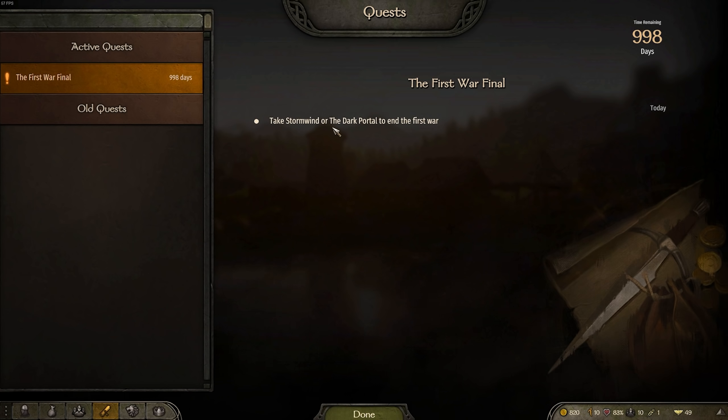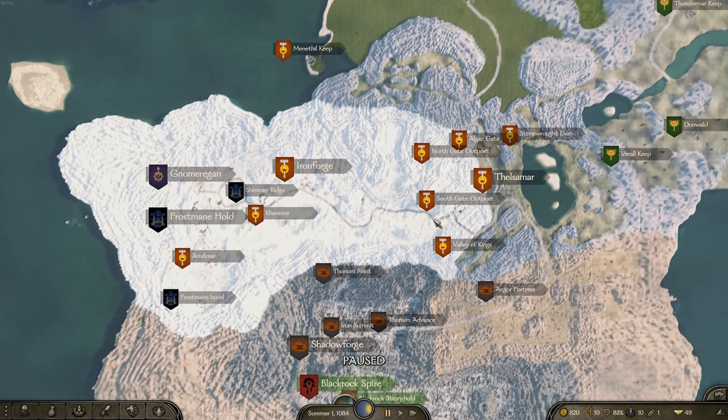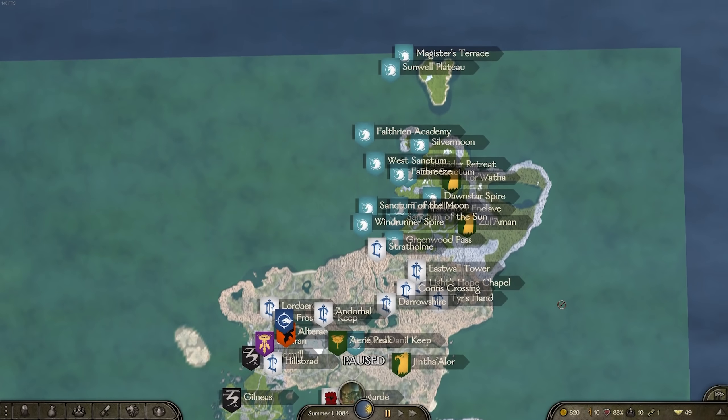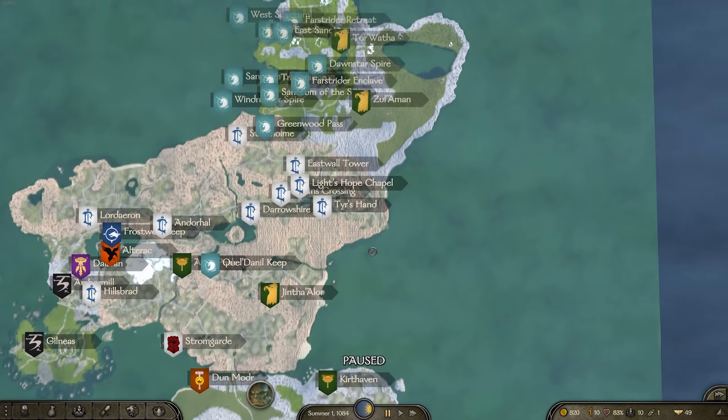You actually have a little bit of a quest as well — take Stormwind or the Dark Portal before the end of the First War — so you actually have some objectives. I'm not sure how far that quest line goes, but it's good to see them creating their own little quest line. If you haven't seen the overall map, you can see it right here looking pretty large.